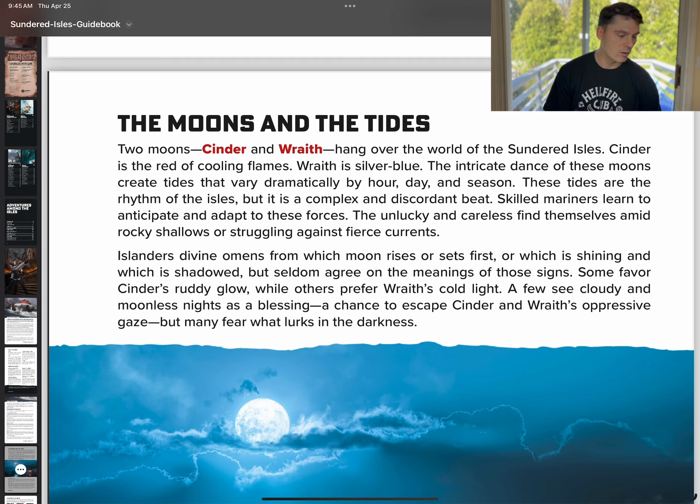Cinder is the red cooling flames moon we have here. Wraith is silver-blue. They kind of talk about this intricate dance of the two. The skilled mariners learn, anticipate, and adapt to these forces. This is the kind of stuff I love about these games — they give you a really interesting nugget, but they don't completely flesh it out. That's kind of for you to do. Give me a little something to build off of, and then go crazy.